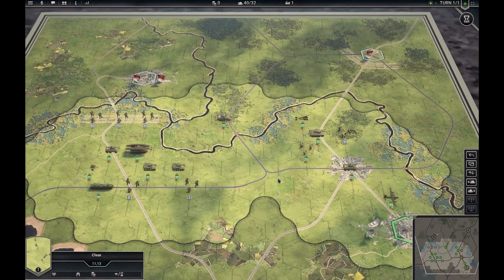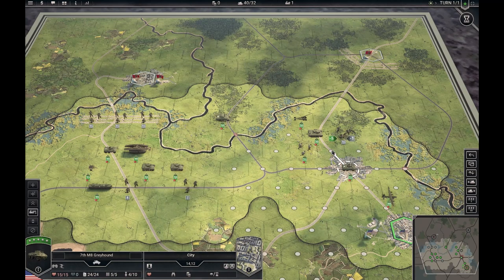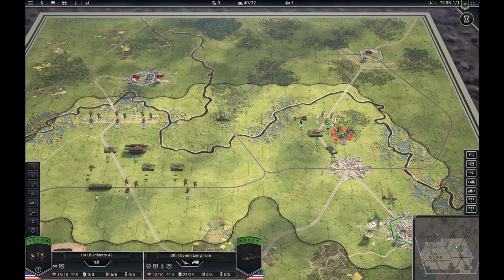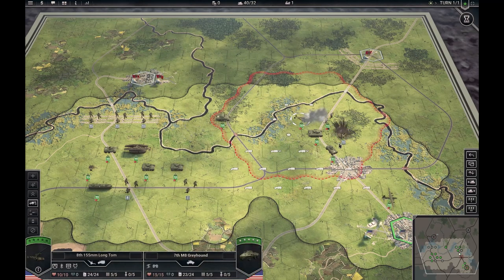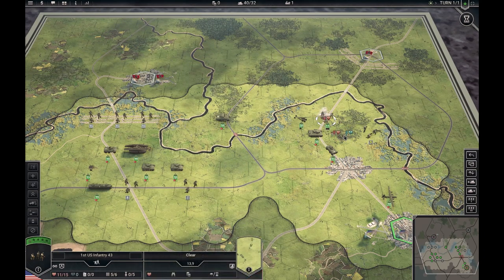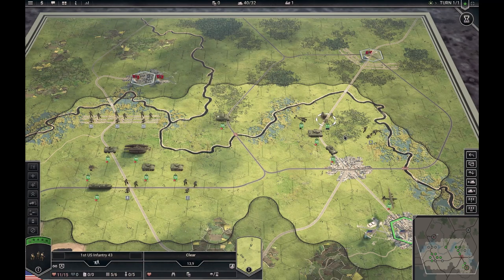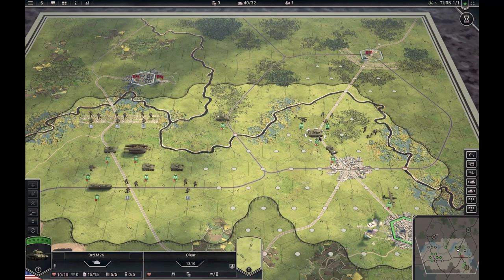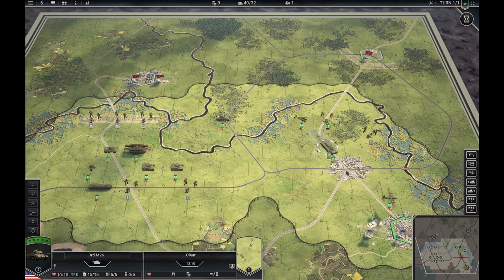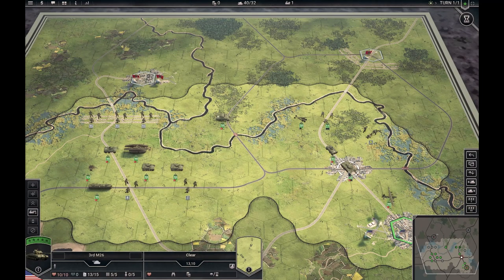Now the actual solution. We start by moving this recon unit adjacent so you get the recon bonus. We move the infantry around, shell it, the infantry attacks, and it goes away. The next thing that has to happen: the tank is now free to move and it can go down here. This is very counterintuitive, but this was the piece of the puzzle that eluded me for a long time — I didn't see this one.